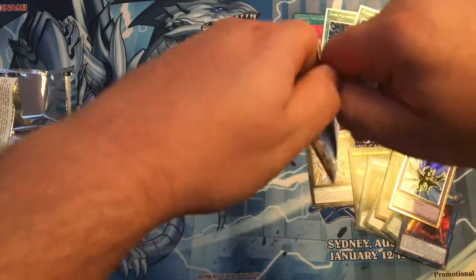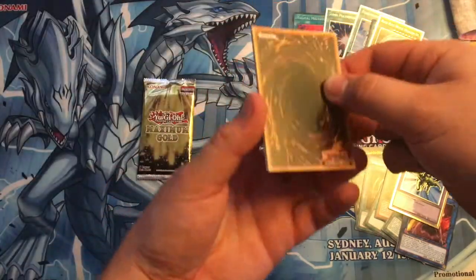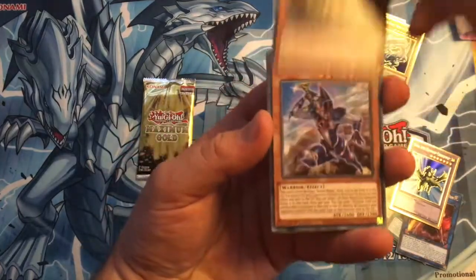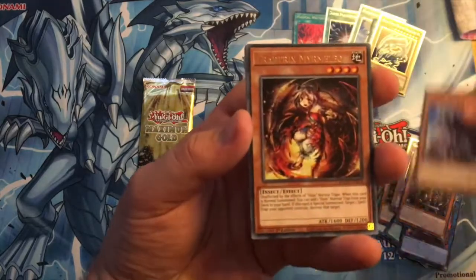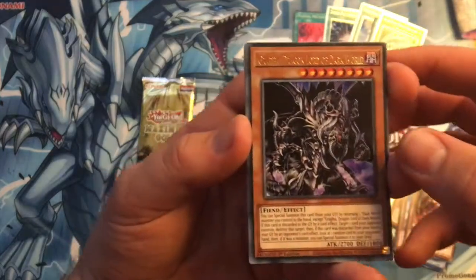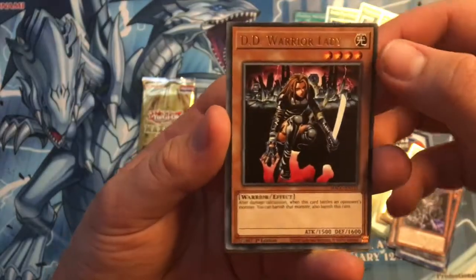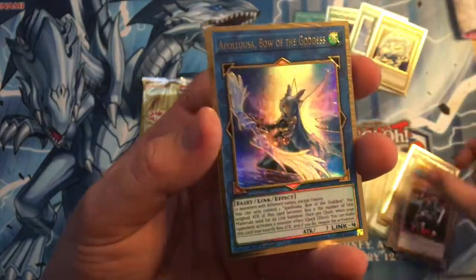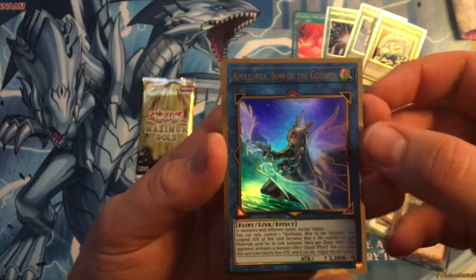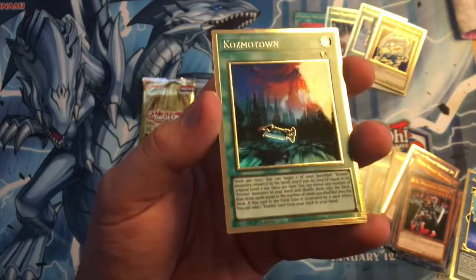Pack number three. Again we're hoping for any of the hand traps — that would be really good. Even something like Phantasmayers would be good for the Sealed only set. Noble Knight card, Buster Blader, Trap Tricks, Graffer — it's alright. DD Warrior Lady — got some Goat cards in here. Appaloosa — nice, that's a very good card. And Cosmotown — that looks sick in that rarity.